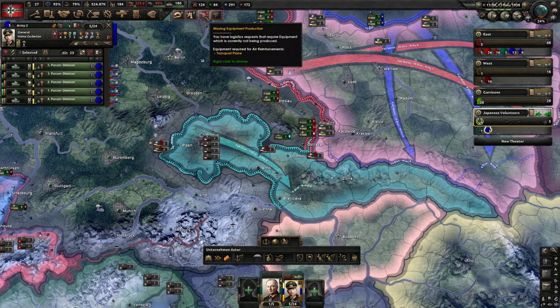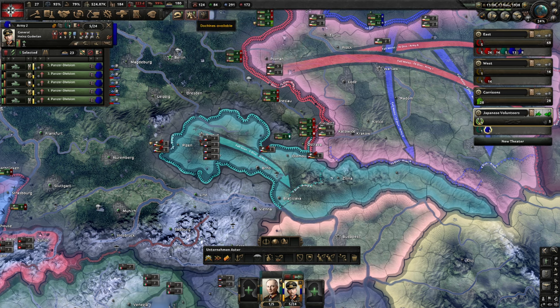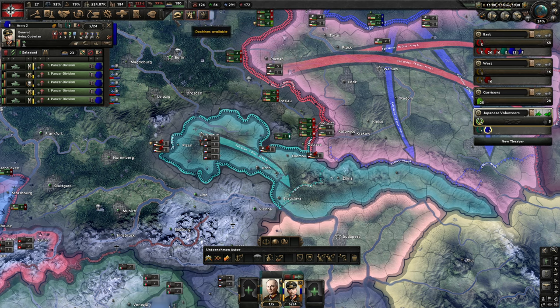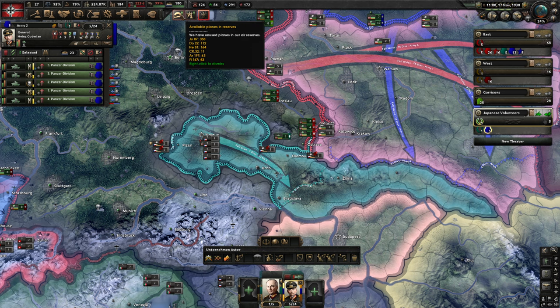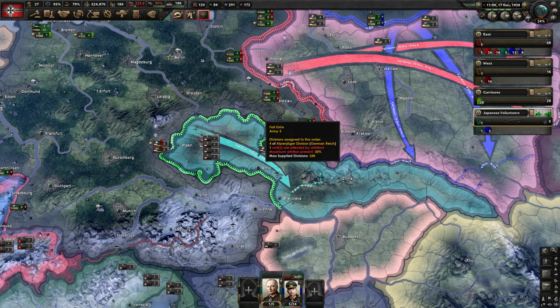I think this one is from the transport planes. Low manpower — we have a new pop-up here, so we are getting a little bit low. We still have some doctrines available, but we will do the doctrines when we are going to war. We have some airplanes in the reserve — we should take a look at that as well, but let's do that later. Airplanes are easy to set up if you know what you're doing.